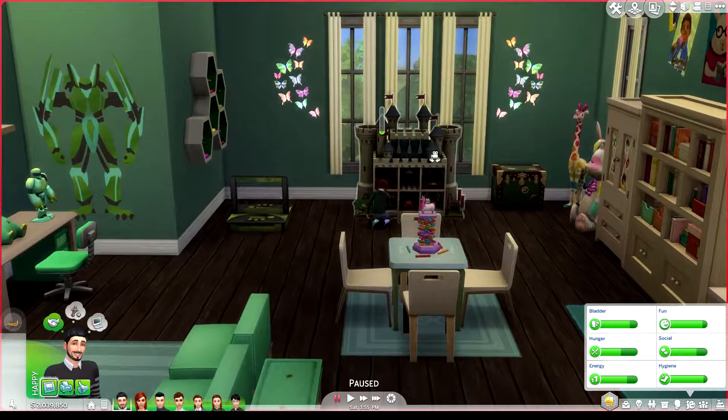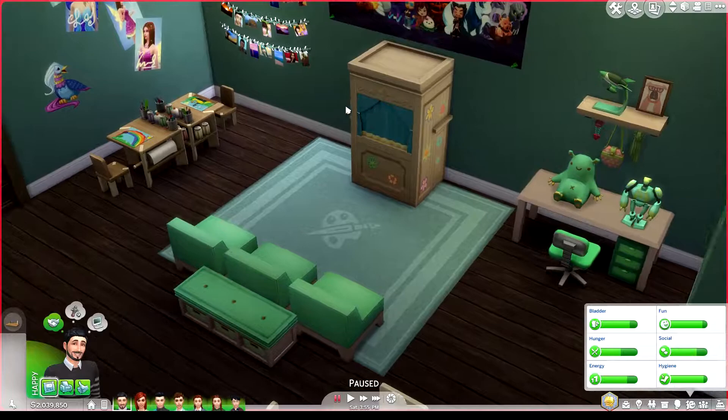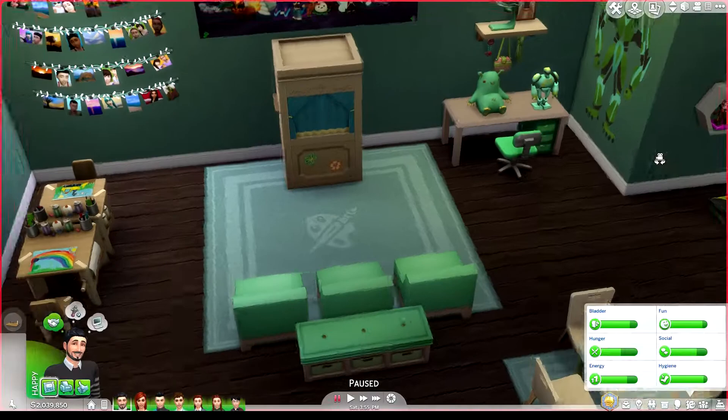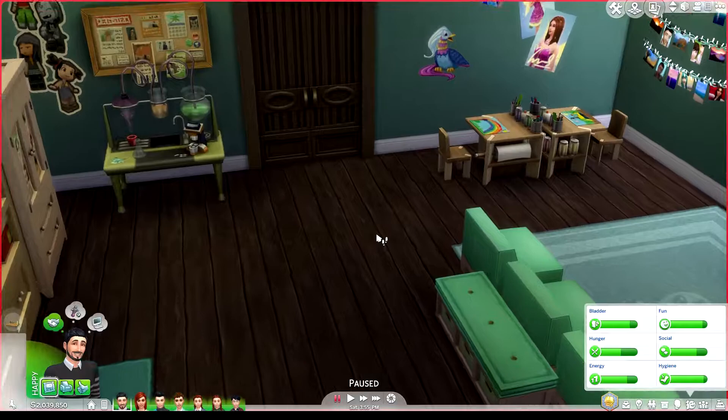I used a whole bunch of stuff that came with the kids room pack. It has a puppet theater, a computer, and of course a whole bunch of bookcases. If I build a house, especially a bigger one, you'll find lots and lots of bookcases because I'm a bit of a book nerd.